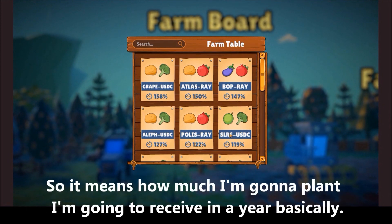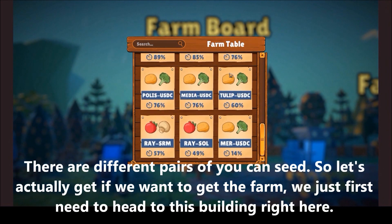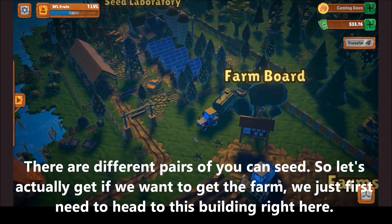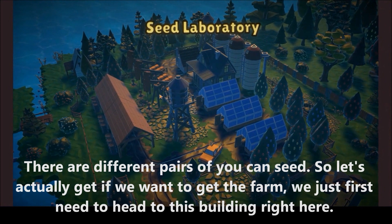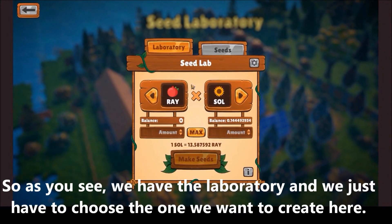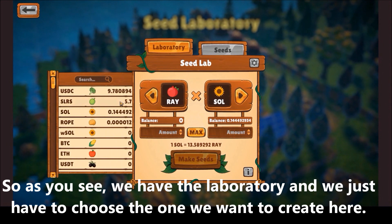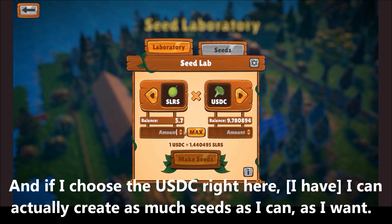That APR means how much you are going to receive in a year based on how much you plant. There are different pairs you can see. So to get started with the farm, we just first need to head to this building right here. As you see, we have the laboratory and we just have to choose the pair we want to create. If I choose the USDC right here, I can actually create as many seeds as I want.